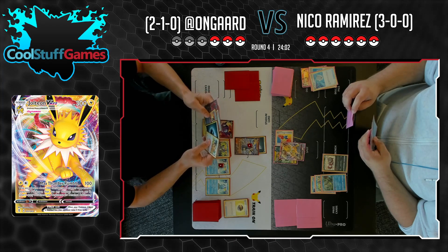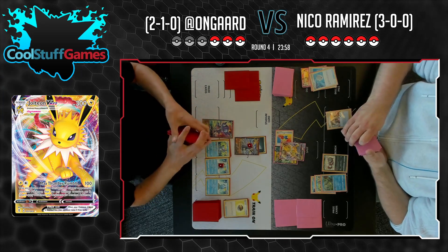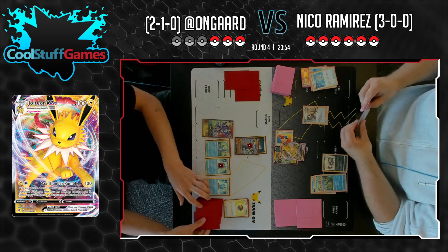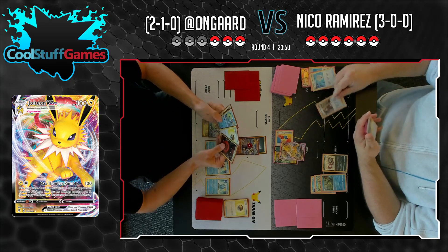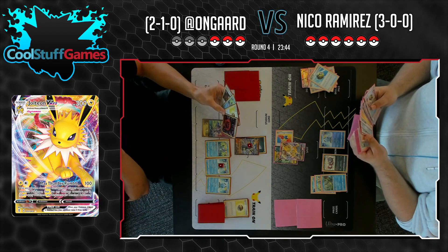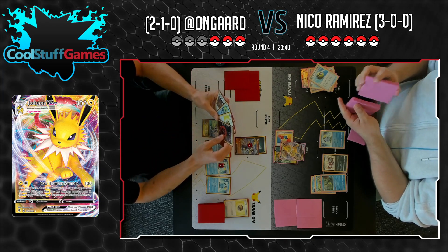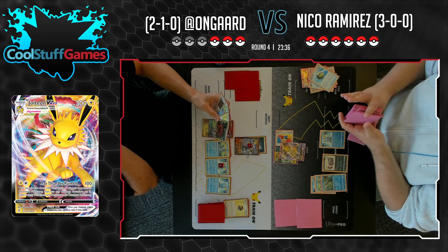I wonder if that means Niko's playing a heavy line of Boss's Orders — hit one, Boss's Orders, hit the other one. Interesting. I found it on YouTube, it's literally some Cowboy Bebop lo-fi study beats to relax to — one of those things. Bowboy Kebop. And Niko did find that Elemental Badge, so his Jolteon and VMAX's attacks are costing one less right now.